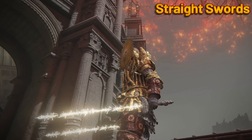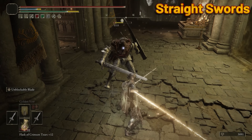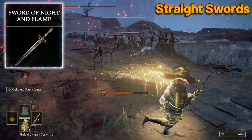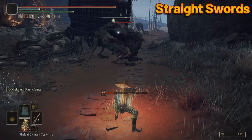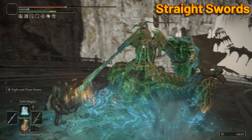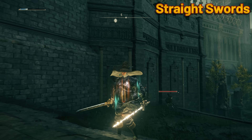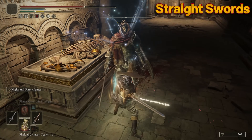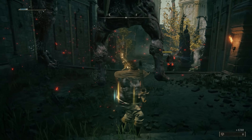Straight Swords. I really wanted to choose the Coded Sword, a.k.a. the Jesus Lightsaber — on the right build, this sword becomes a monster. But then I really thought about the potential the Sword of Night and Flame has on a higher level build. This is the ultimate weapon for a new game plus high level character, perfectly suitable for the upcoming DLC. Wide range for groups and pinpointed targeted damage for single enemies. You could even dual wield it with the Coded Sword, giving you access to fire, magic, and holy damage. Even after the nerf, the Sword of Night and Flame retains its position as a true legendary armament.